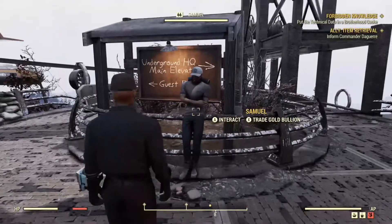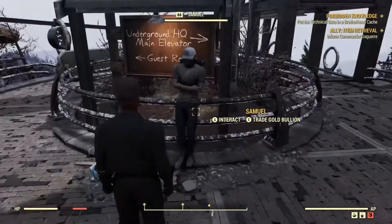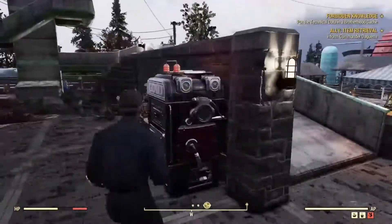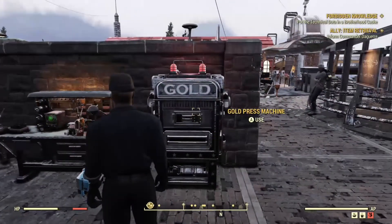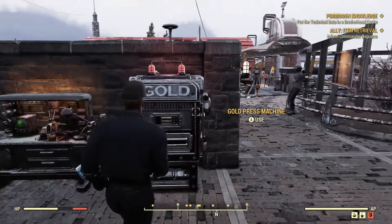Samuel — this guy right here — is the guy you trade gold bullion with to be able to get the nice new stuff. And here's the gold press machine, which is how you actually get gold bullion. You bring Treasury notes, which you get from the quests, and bring them here.